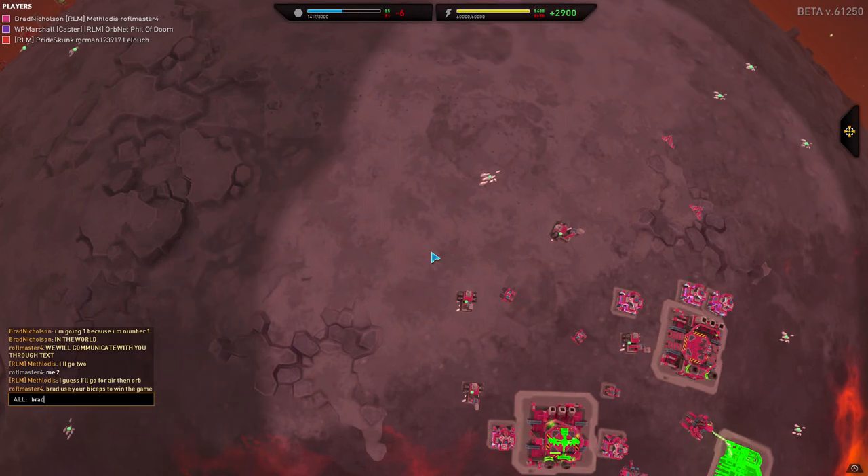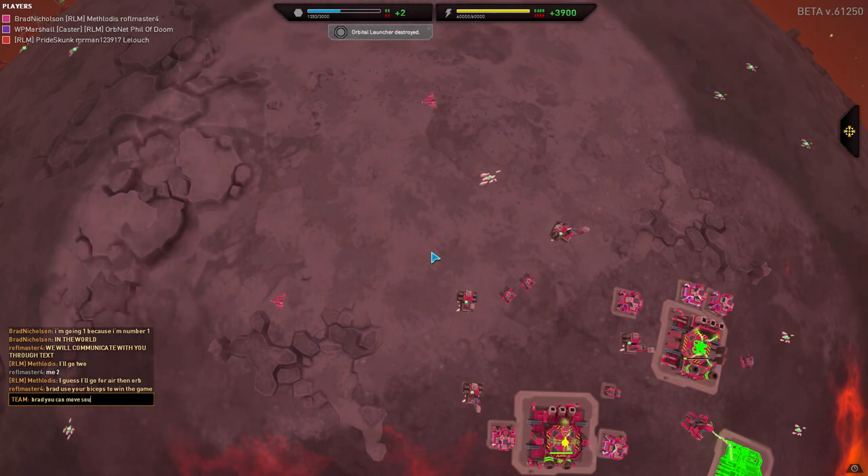Hello everybody, my name is AmbassadorRolphus and I'm here to teach you guys how to utilize the air transport, otherwise known as the Pelican, in Planetary Annihilation.